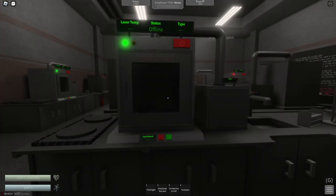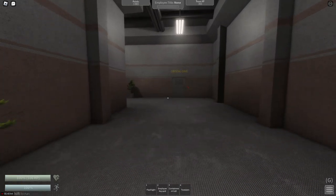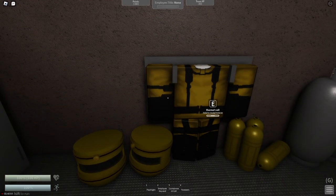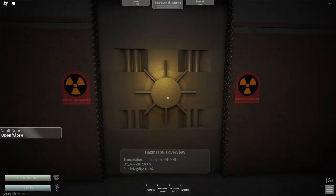Next, we're going to need to get a crystal, which we're going to need to go to the crystal cave for. So you're just going to go out this hallway, take a left from the hallway and go into the crystal cave. Make sure to go into the changing room and get a hazmat suit — it's very important that you do this. Now that you have your hazmat suit, you can open the door to the crystal cave and let's go get a crystal.